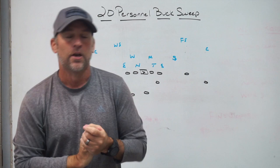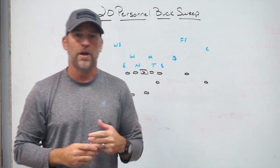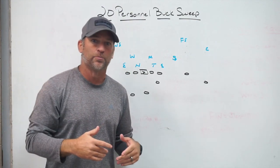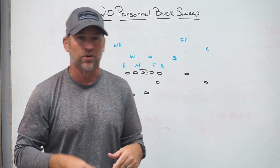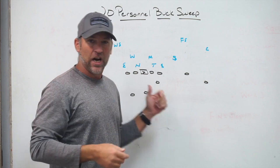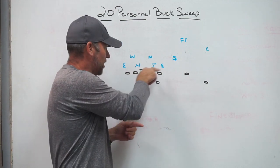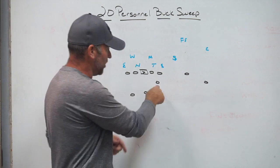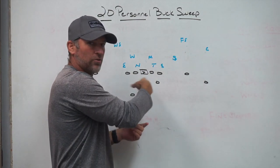Buck sweep was probably our best run play this year. Moving forward, we need to formation it a little better, use some motion, and incorporate one-back things like quarterback buck to protect the play. We're also looking at an influence-style trap from the shotgun — it won't hit as fast as from under center, but it could still slow things down and protect the buck sweep action. We also want to use formational gadgets so we can still get a sniffer to seal and a player to crack, but maybe off a three-by-one motion or QB buck with misdirection, so it's not always a two-back run-force play.